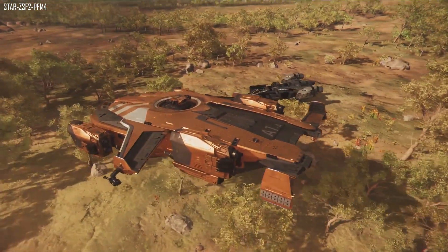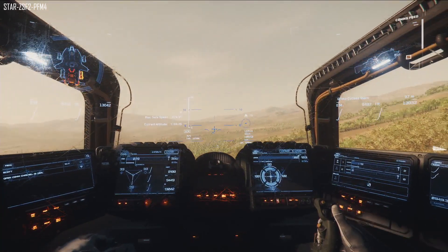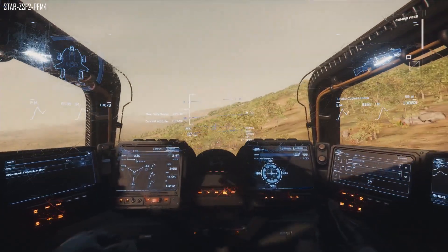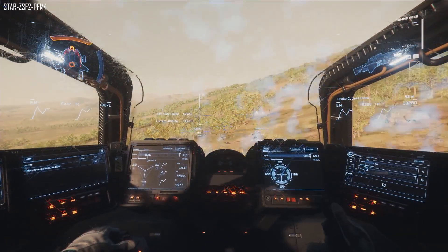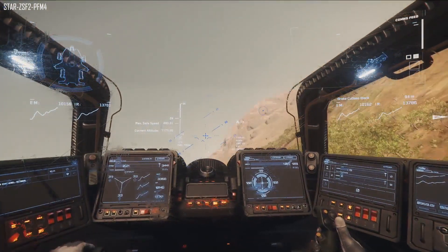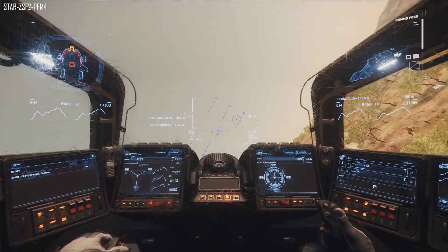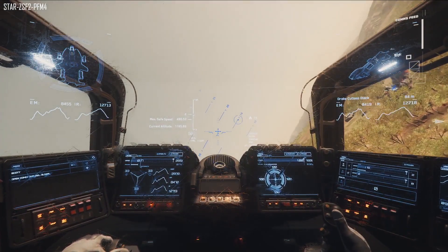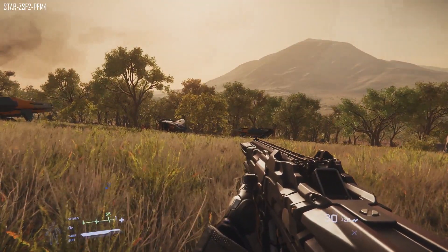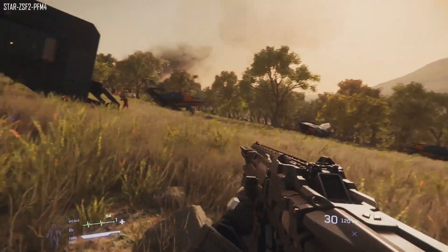After watching that CitizenCon demo, there is a lot of hype for getting Hurston and Lorville out, especially in my eyes. Moving on to 3.3.5 — in locations, the Hurston planet is at 75 out of 89. The Lorville landing zone is at 196 out of 229, so they've completed seven tasks on Lorville but added a further 19. Finally for 3.3.5, no-fly zones are now complete and also in polishing, so it is literally just waiting on the planet and Lorville itself.